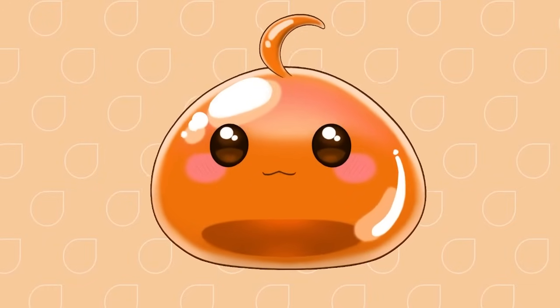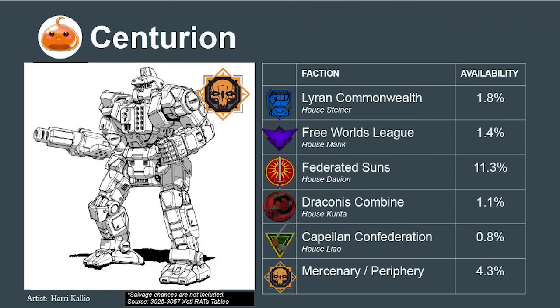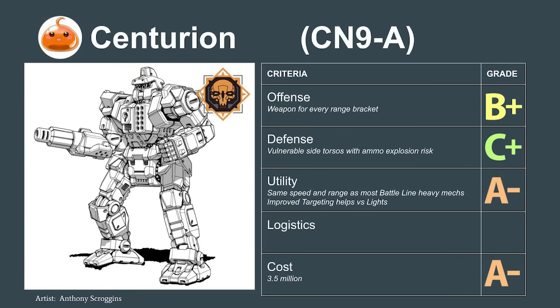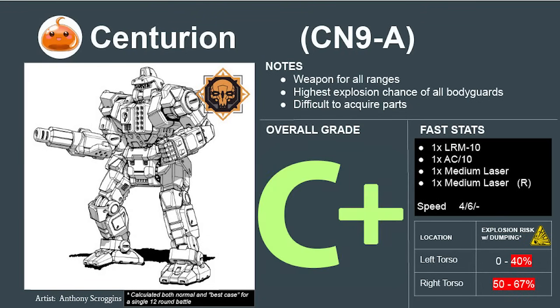Kicking off our tier list is the first category of medium mech: the bodyguards. Bodyguard mechs have two jobs — first, to protect larger and more valuable mechs from flankers, and second, if there are no flankers, add their damage to the mechs they're protecting, helping them win the main fight. Let's get a baseline with the Centurion. It's universally available, but particularly popular in the Federated Suns. It has two advantages: an advanced tracking system useful against light mechs, and weapons for every range bracket. Unfortunately, its side torso armor is thin with a high risk of ammunition explosion, and its autocannon has bad logistics — frequent failures and hard-to-find custom parts. These disadvantages put the Centurion at a 4.9, rating to a C+. It's usable, but flawed.